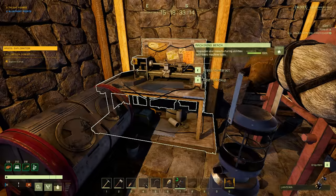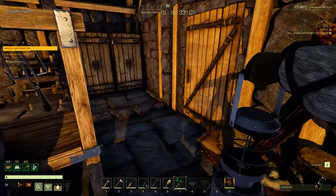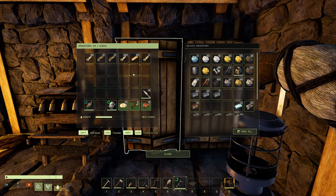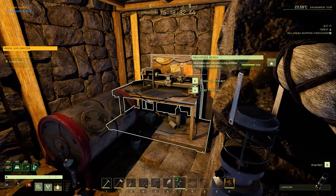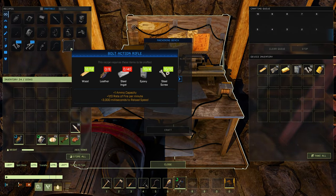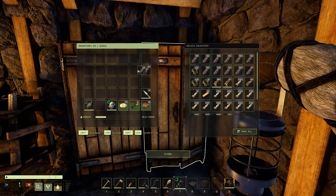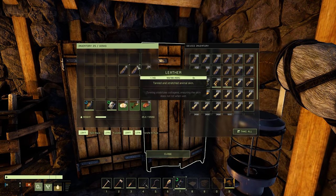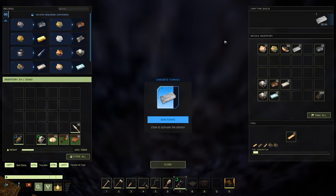Oh, I gotta cook this down — whoopsies. Let's remove this stuff so it starts cooking that steel. Alright — iron ore and gold ore. Put this fiber away, put the sticks away, that fiber away — put that in there. So what else do I need? Eight leather and that's it. I'll have everything in there once that's done.